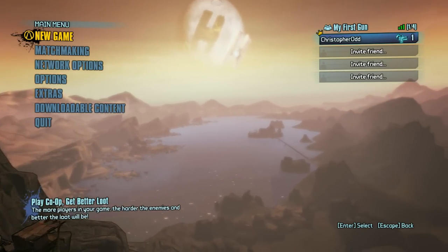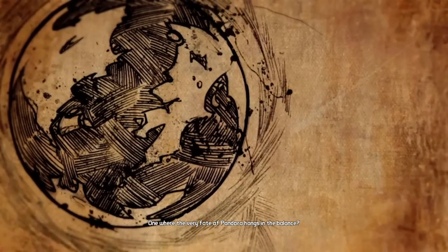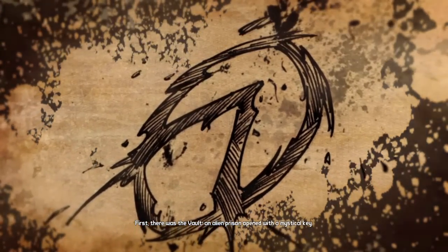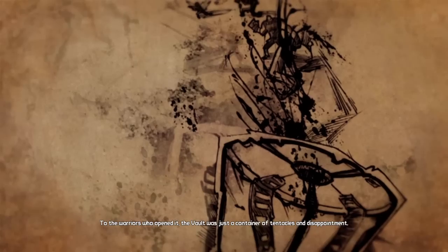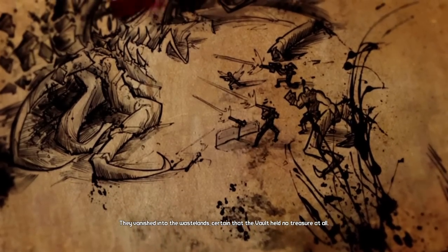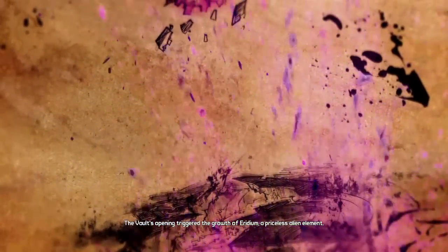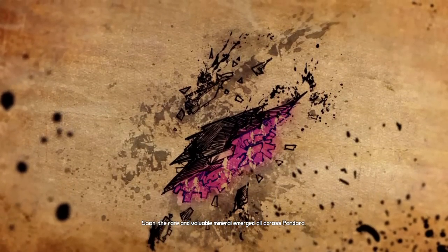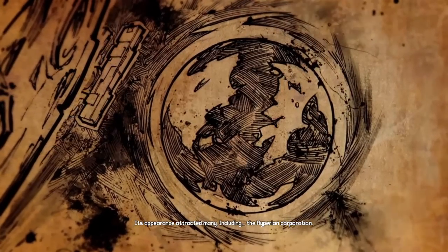I'm gonna jump right in and talk about some things as we get going, but I want to get you guys through the character screen. First, there was the vault — an alien prison opened with a mystical key. To the warriors who opened it, the vault was just a container of tentacles and disappointment. They vanished into the wastelands, certain the vault held no treasure at all. They were wrong. The vault's opening triggered the growth of iridium, a priceless alien element that soon emerged all across Pandora.